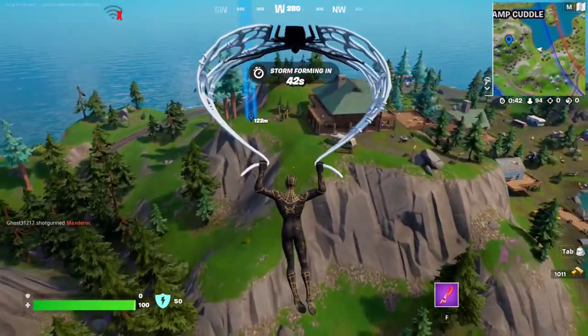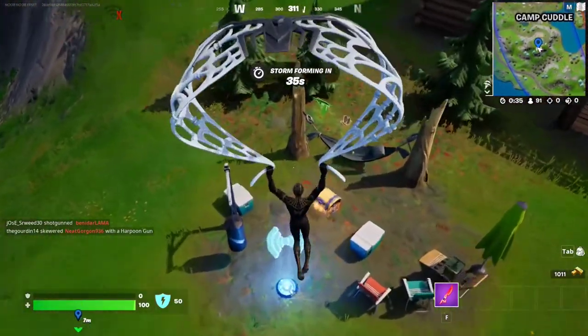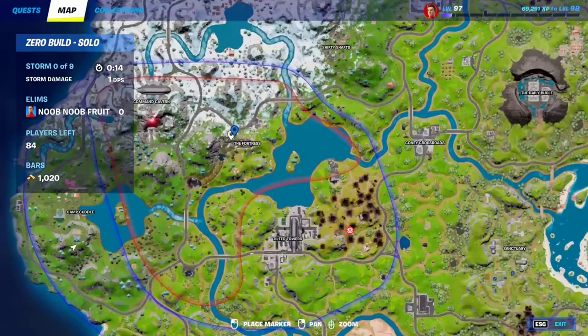It's Fortnite, so you can't really expect much. Here's the hologram right here, right next to the house. This will activate stage 2. For stage 2, it says we have to destroy a white filing cabinet and collect the files. We're going to go to this one near the fortress because it is the closest one.